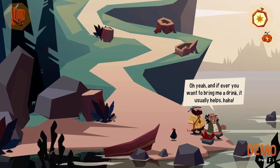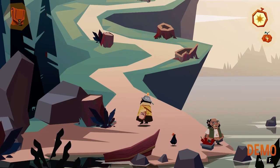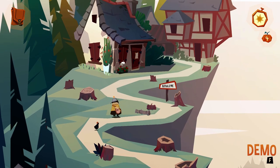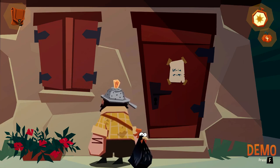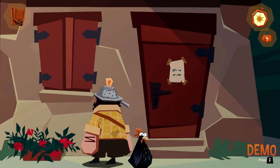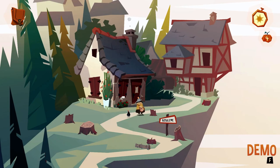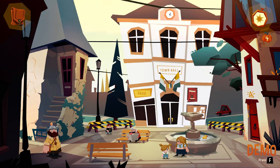And if you ever want to bring me a drink, it usually helps! Let's leave this crazy guy. A lot of chopped down trees! What do we have here? "Do not knock - the cat has the key!" Dammit! So the cat is really fast! Well, maybe we'll get it eventually.